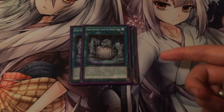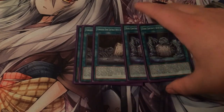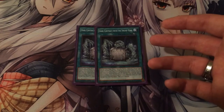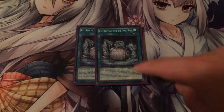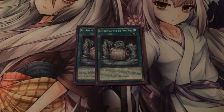Next you run two Dark Contract with the Swamp King — not to be confused with Forbidden. This is regular. What this does is you can use monsters in your hand, field, or graveyard to fusion summon. But if you use ones in the graveyard, they get banished, and it's only a once-per-turn effect. It would be a lot better if it wasn't once per turn, but I understand why — it would be highly abusive.